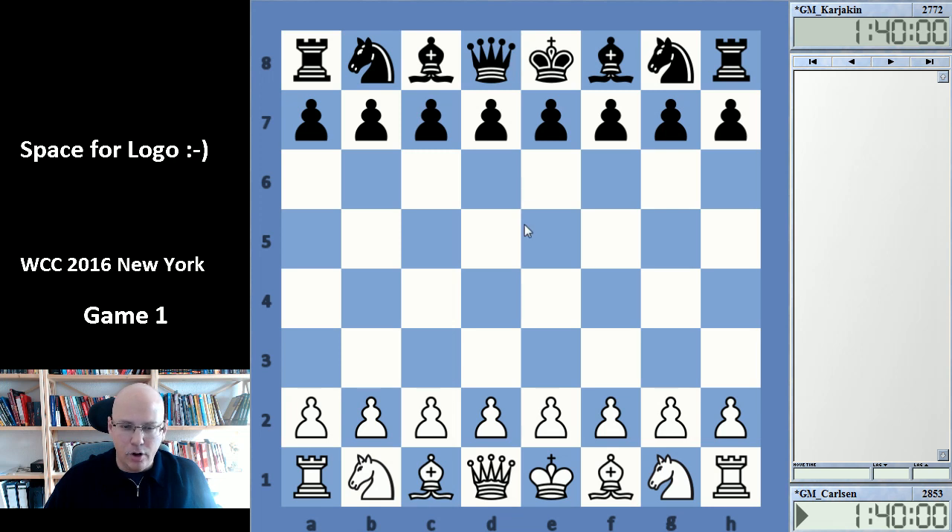Yesterday we had Game 1 and Carlsen had the white pieces. I actually think this is a slight advantage for the title holder because that means he also will have white in the final game, which is always nice to have in case you're trailing one point — you have white in the final game.